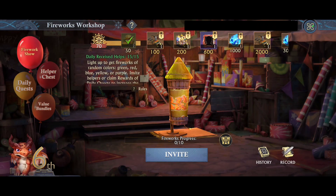This event has several key components that will allow you to earn lots of rewards. The first being you can light up fireworks from your city. They come in different colors — you light up to get fireworks of random colors: green, red, blue, yellow, or purple.